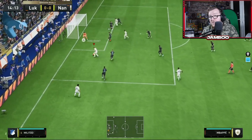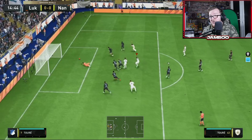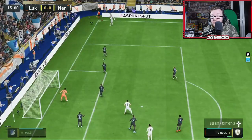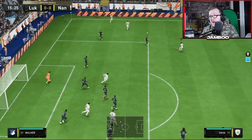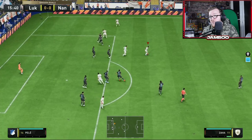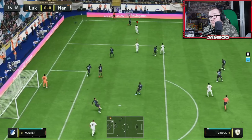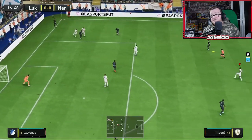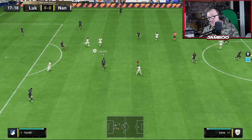We get into a pretty decent position, play the ball down the line, play it across, and get very unlucky — a crazy save from his keeper. From corners, this is the way I tend to take mine: I take them short, play it to a guy on the edge, and just try to work something in. You can take your time with it. There are lots of different ways you can do corners this year — they are pretty OP — though it's the luck of the draw depending on the animation you get when you cross the ball in.